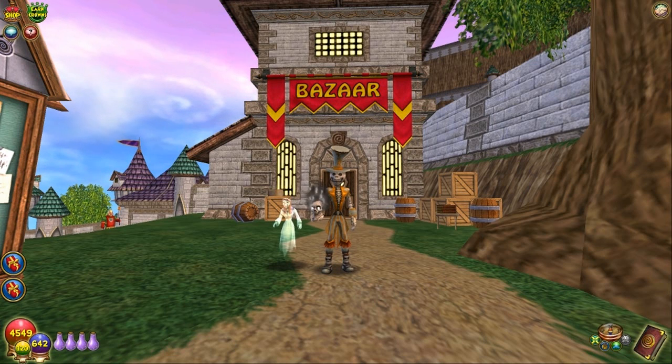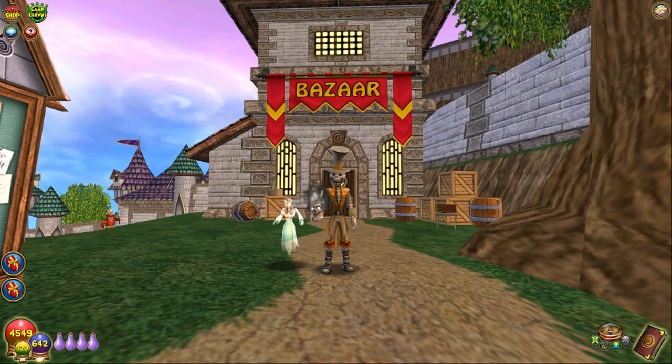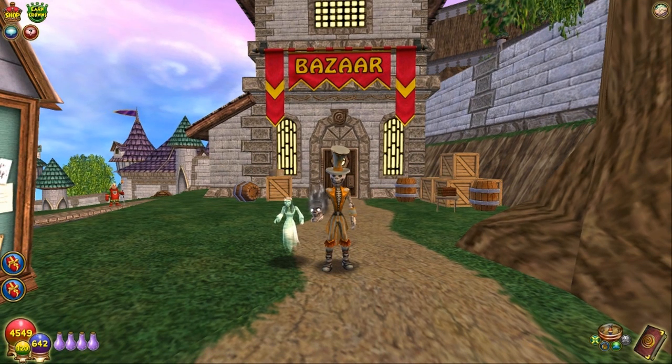Hey, what's up? Here with Skull and Mystic. Just in time for Mirage, and just after Christmas when our pockets are already flat broke empty from Christmas, King's Isle has given us the new Gulcher's Horde Pack.